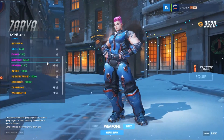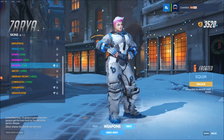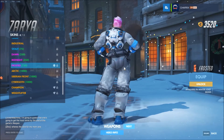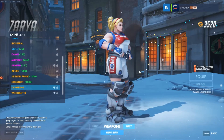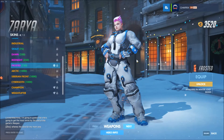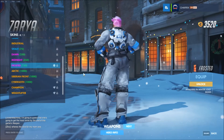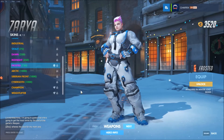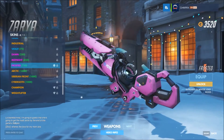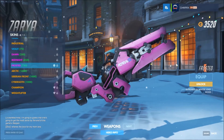Zarya too got a skin - she got Defrosted, which is also a pretty cool skin. She's really been lacking cool skins - she got the champion weightlifter skin at the Olympic event, but hasn't really had any cool skins. Now she got this one with like arctic camo on her pants too. Really cool. The weapon is pink though - not sure what I feel about that.